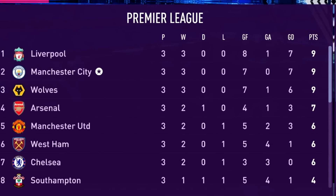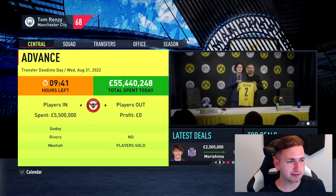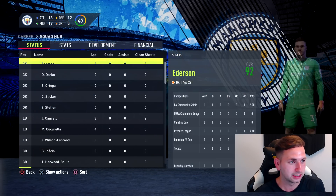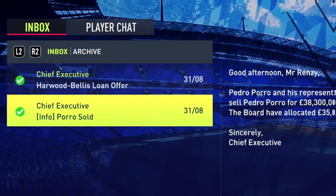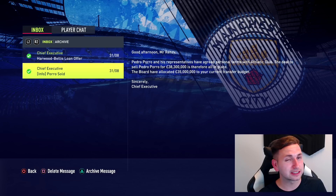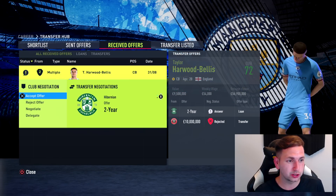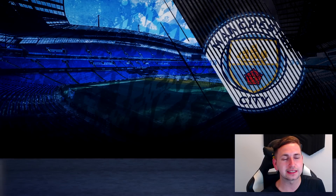Our next game is taking on Manchester United, but first we're on deadline day. I'm quite annoyed we haven't really loaned out many players — we've got so many young players in the team. Porro, we do manage to sell him to Atletico Bilbao — it isn't Sporting but we do get him sold, 35 million added to the budget. Howard Bellis — a two-year loan offer comes in, exactly what I want, let's accept. One hour to go on deadline day, we manage to get some more players out on loan.